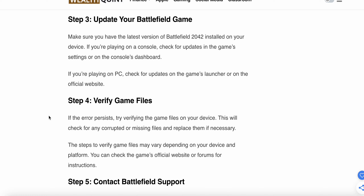The next step is to verify your game files. If the error persists, try to verify the game files on your device. This will check for any corrupted or missing files and replace them if necessary. The steps to verify game files may vary depending on your device and platform. You can also check the game's official website for forms and instructions.